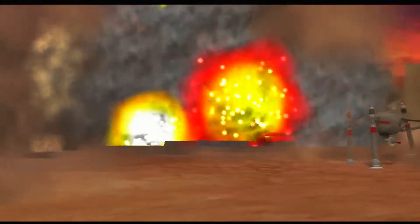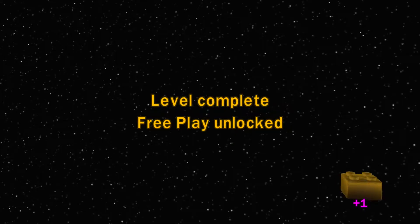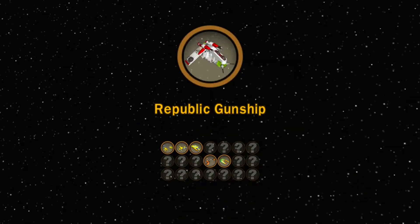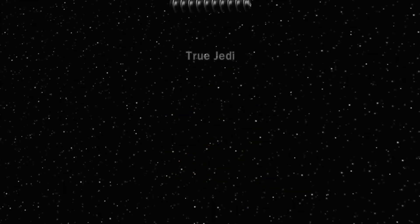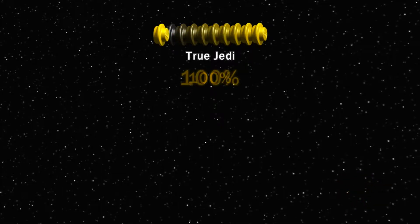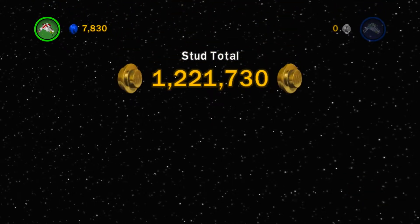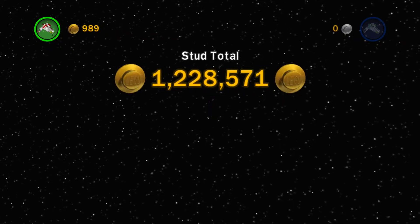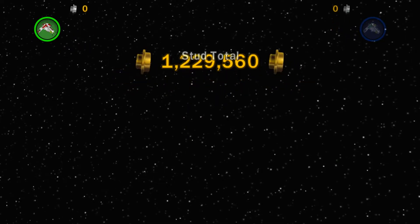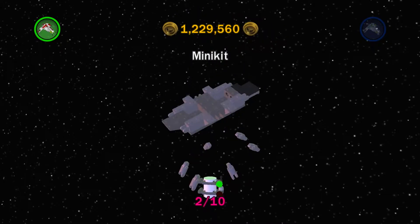And we did pick up True Jedi, so that's good — I'm pleased with that. We got 9 out of 10. We got the new Republic gunship vehicle. Picked up True Jedi, so that's pretty awesome. Picked up another 30,000 studs — I'll take it. 1.2 million — nearly one and a quarter million.